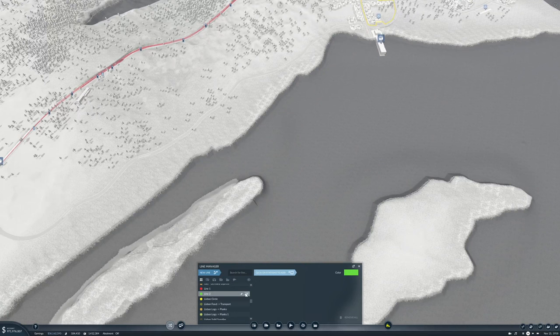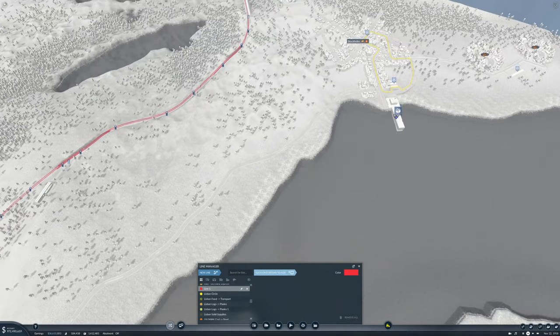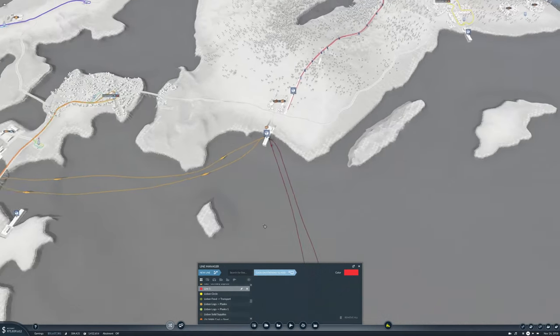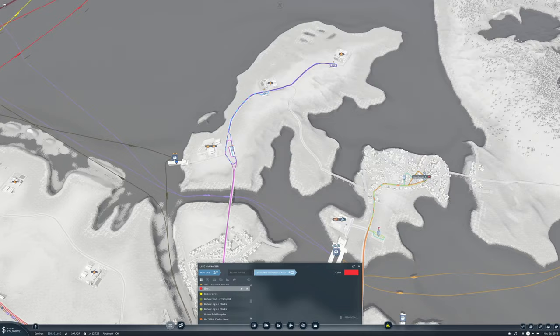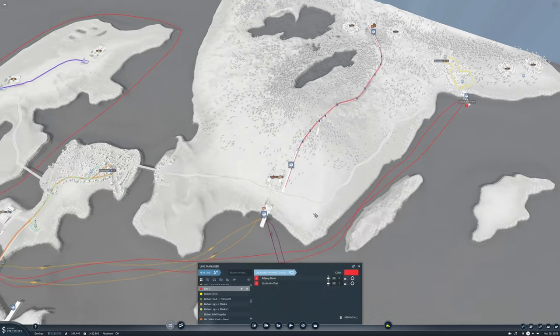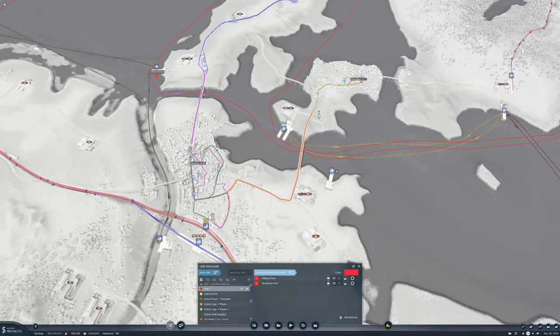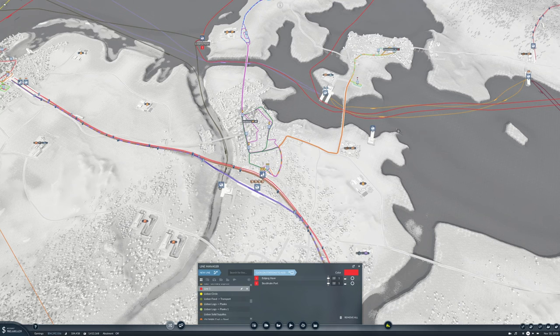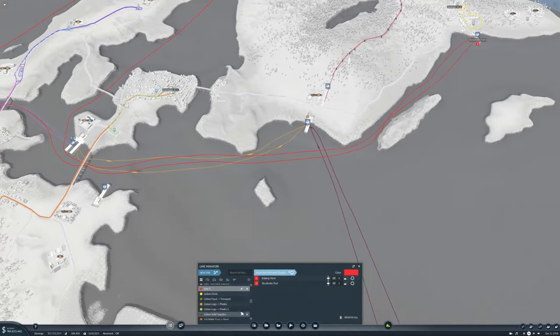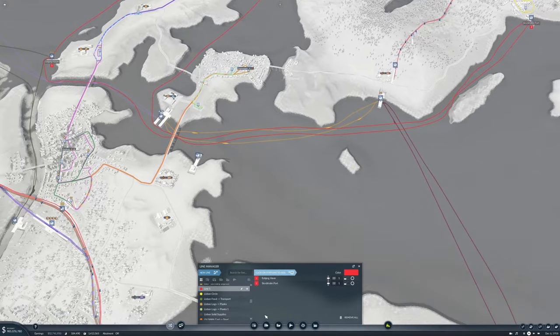We can make another new line — well, we don't need a new line, we just need to add stations. Let's start where the product is being made, which is here, and send it up there. Once we get this all going, we'll put in here to drop off the planks on the way down, go over there, pick up the food and take that back. But that's not relevant right now.